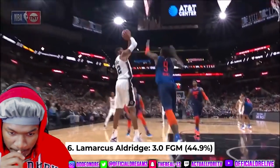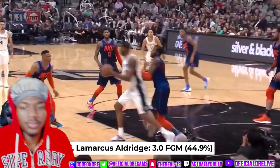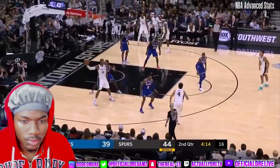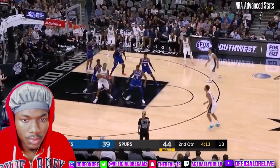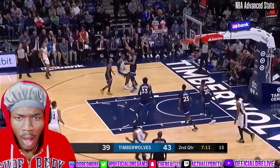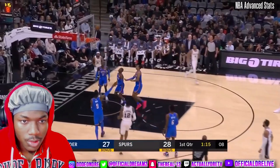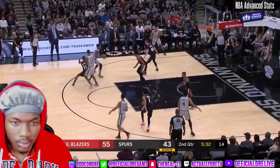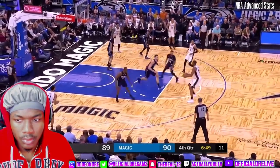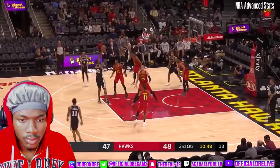Let's start off with an honorable mention — LaMarcus Aldridge has the lowest percentage in this group, just a hair under 45%, but the most makes per game, so we have to include him. He loves posting up on the left block, and from there it's a turnaround fadeaway that is almost unguardable. Many of these are heavily contested, but that doesn't bother LaMarcus at all — he's been doing this throughout his entire career. He's also deadly at the top of the key pick-and-pop action, so if the opposing big man is late coming out, that's an automatic bucket.